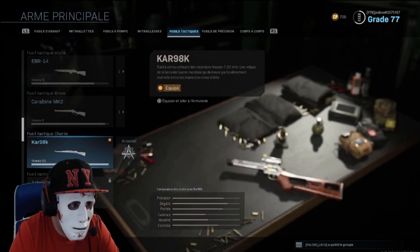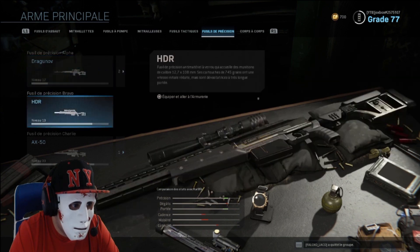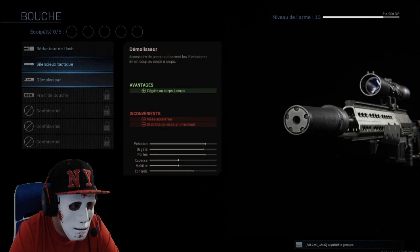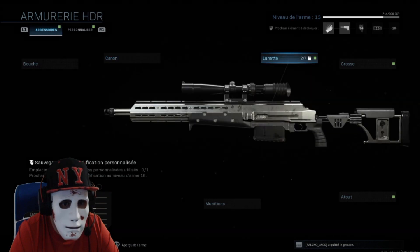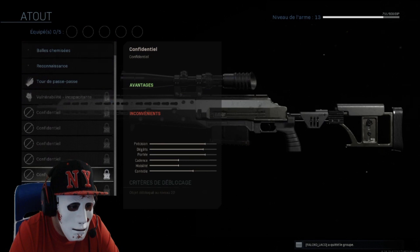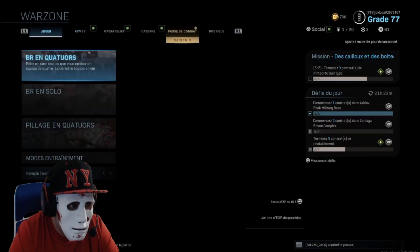Par exemple, je vais vous montrer l'HDR, une arme que je n'ai jamais utilisée — elle est niveau 13. Quand je veux sélectionner, j'ai pas débloqué par exemple les bouches, je ne suis pas au top canon, et les lunettes c'est pareil, je n'ai pas débloqué plein de choses. Je vais faire l'HDR pour que vous compreniez bien comment faire.